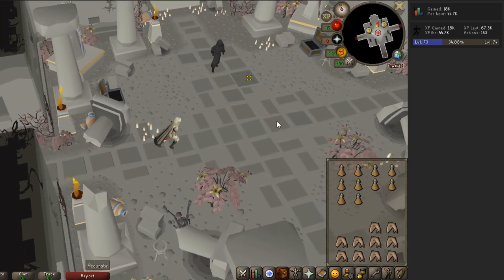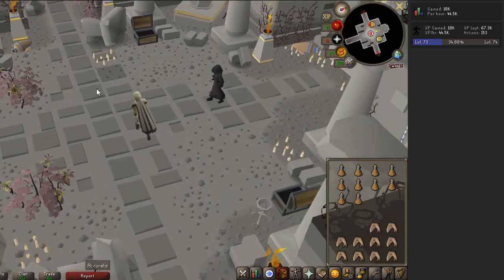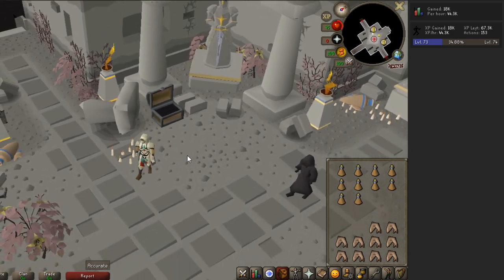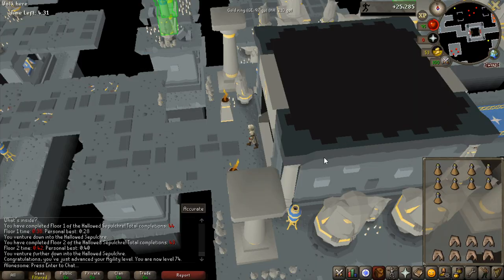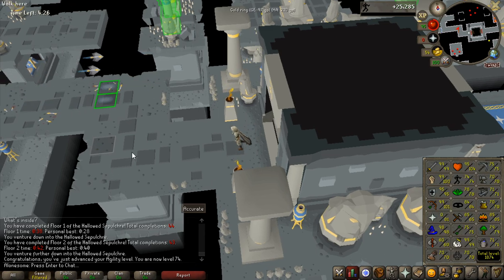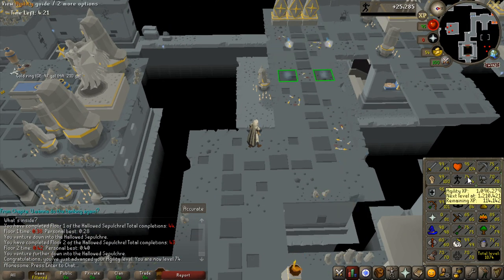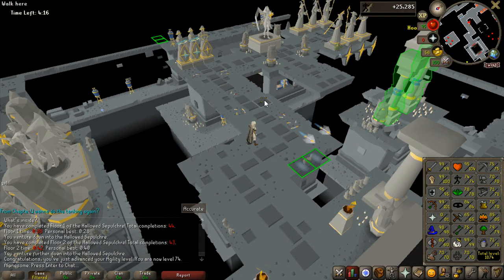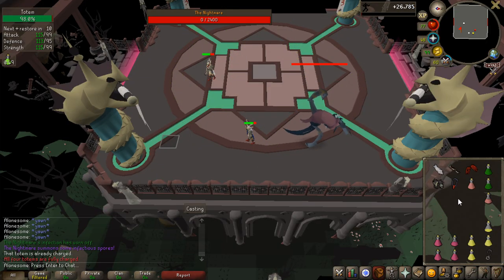Getting to 92 agility is probably a bit far off, but I will probably do this without opening the chests - it's just not worth it until 92. Another agility level - 74! I'm going to complete this run and then take a break from agility. It's currently about three hours per level, so even though this is technically the fastest way to get agility experience, it is still very slow.